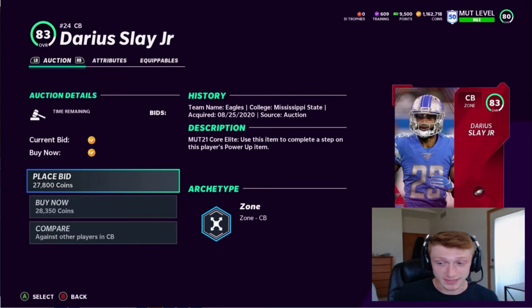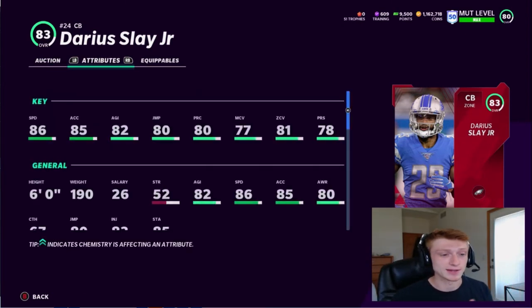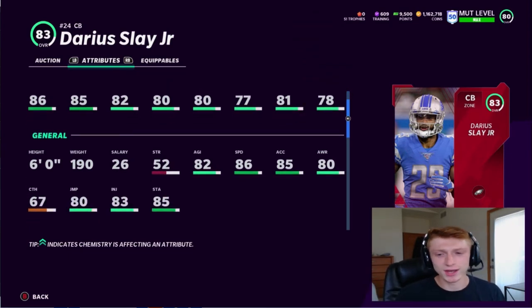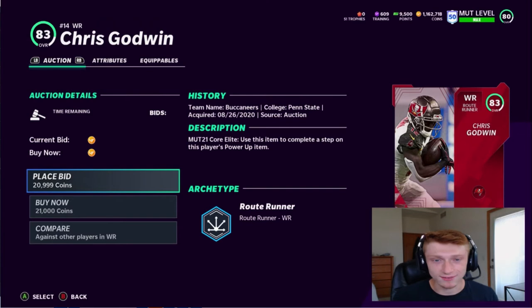The first card we're talking about is Darius Slay Jr. This card is really solid — I think he'll help your team now and I wouldn't be surprised if he gets a good card later on. He's an 83 overall with 86 speed, so when he gets an 87-89 overall upgrade he'll be past 90 speed — really quick for a cornerback. He's also got 77 man and 81 zone coverage, very solid across the board. I think Slay Jr. is a good use of the power up pass if you need a cornerback upgrade.